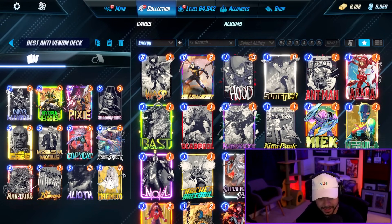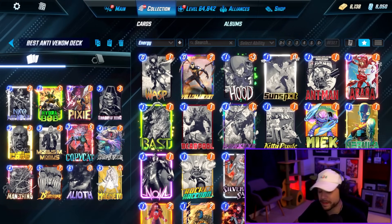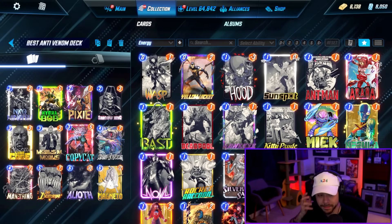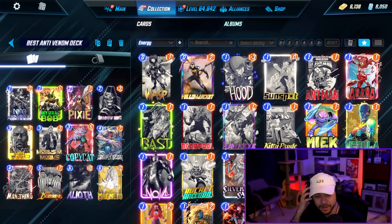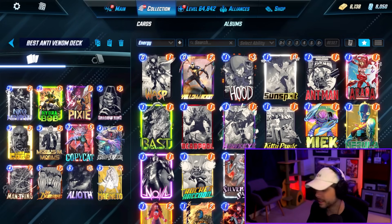If you don't have Hydra Bob, you could try putting in a strong one-drop to get priority. Something like Silver Sable might be okay — you want something to throw out early to get priority so you can use your Alioth.